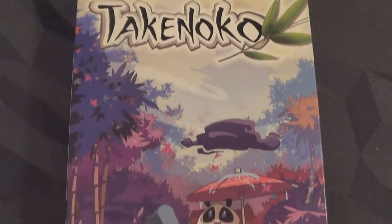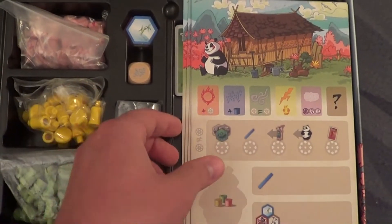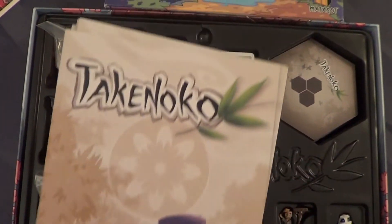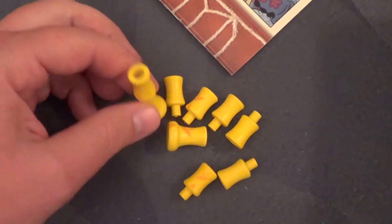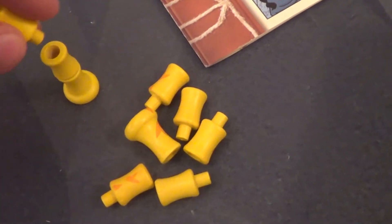The components in Takenoko are just simply brilliant. I love them. Between the cute little panda bear, the gardener, the artwork itself, which is so inviting — the bamboo, which you think about it, they could have went with just discs and stacked them on top of each other, but they created it to where this bamboo actually plugs into one another and you grow these stalks up. Just fantastic. I love it. It is brilliant.